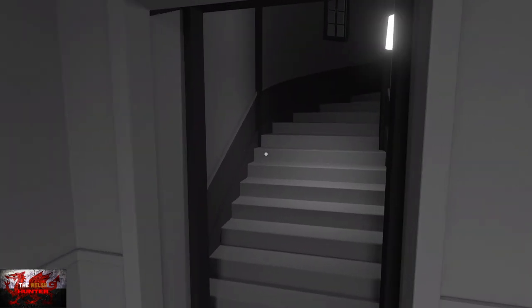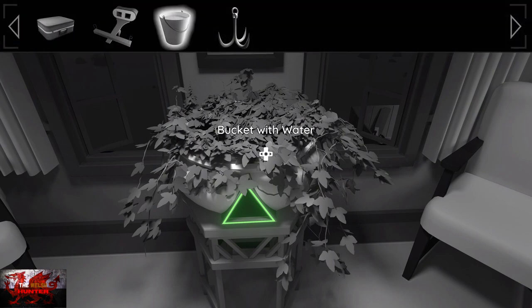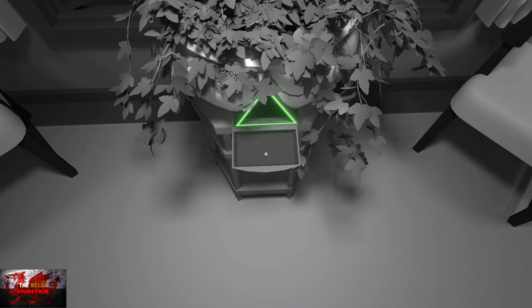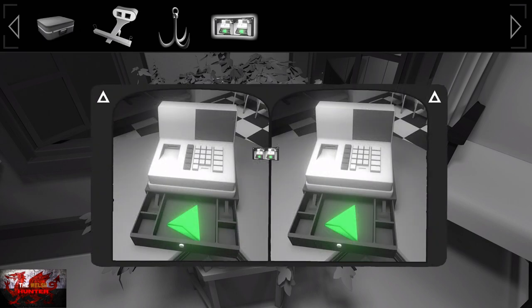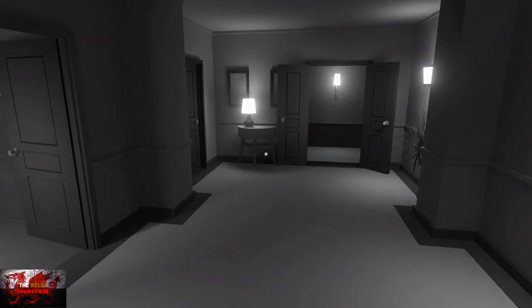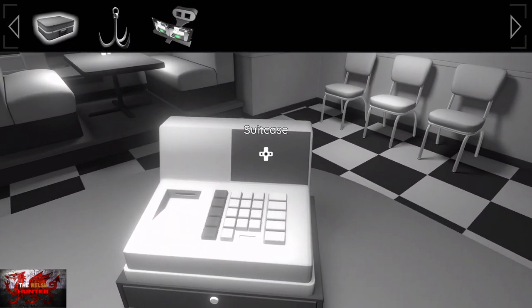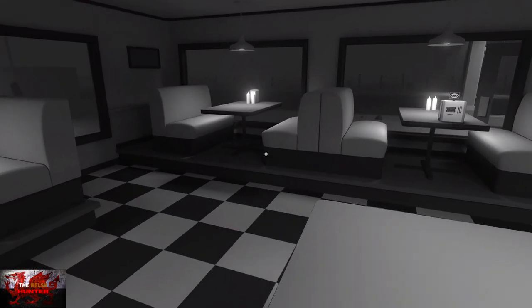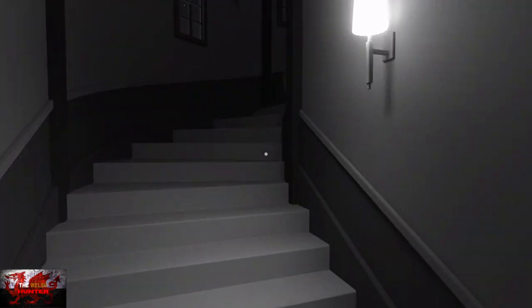Head inside the diner — you can run using the right bumper. Head up the stairs, go to the left, and directly in front of us is going to be this little gardening pot. Use the bucket with water — go into the inventory, press A on it, then press X to back out of the inventory to use it. Pick up the item from in there. Click on the cash register picture and then use that with the viewer as well. Head back downstairs and use the viewer on the cash register — that is where we get our green prism. Also, interact with this thing on the table and grab the ticket — that's very important for an achievement. Head back up the stairs.